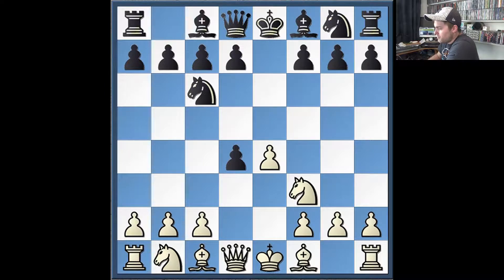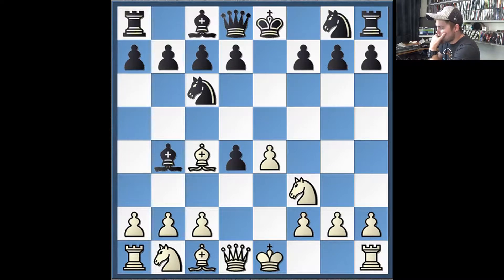I developed with Bc4. I wasn't really familiar with any theory — I just wanted to get a position where we're both on our own feet. He played bishop to b4 check. I simply blocked it with pawn to c3, willing to go into a gambit. He retreated back to e7 with his bishop.